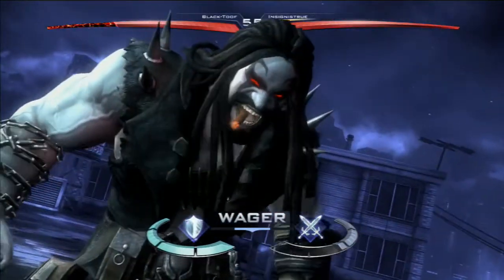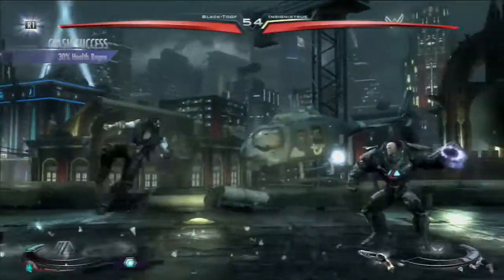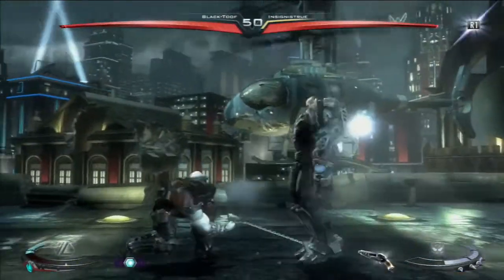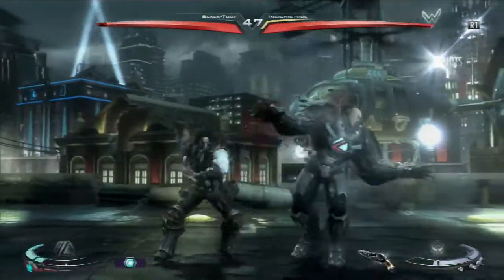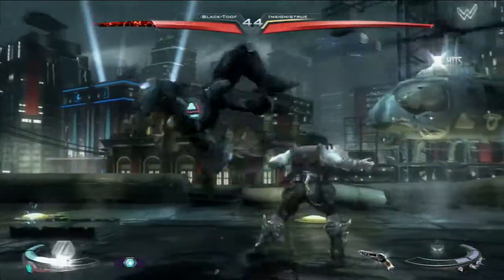I'm probably going to use three meter just to make sure I win by at least one and save some meter — if I get into a combo. I left him because I expected the meter burn hook charge. I'm trying to dash back — it's not working great. He baited me into thinking he might do it again, so I've got a combo to eat. He's charging it up.